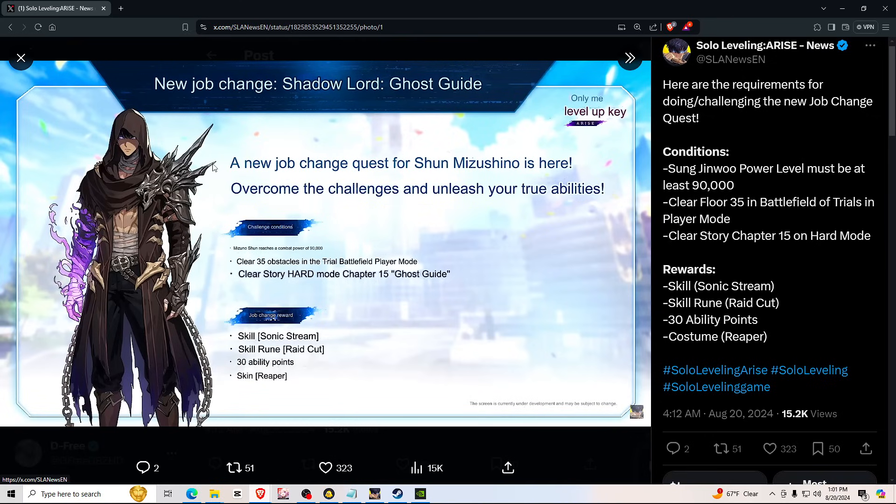We have translations from a Korean stream earlier today. A new job change quest for Sungjinwoo is here: overcome the challenges and unleash your true abilities. You have to clear 35 stages in the trials. Sungjinwoo also needs a current power of 90,000 — that's extremely easy. You also need to clear chapter 15 hard mode, which I think is the Metis fight. The job change reward includes the Sonic Stream skill, skill rune rate cut, 30 ability points, and the Reaper skin.